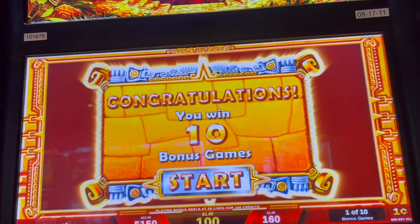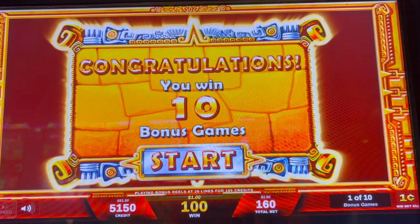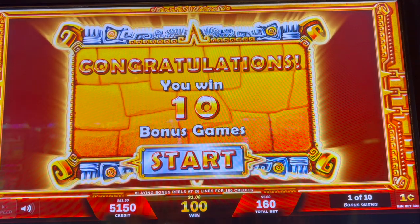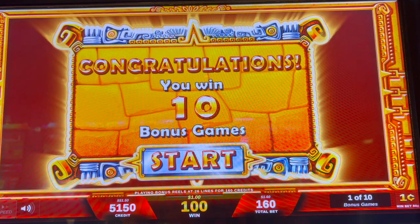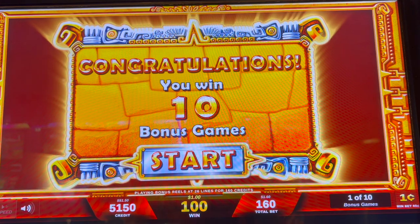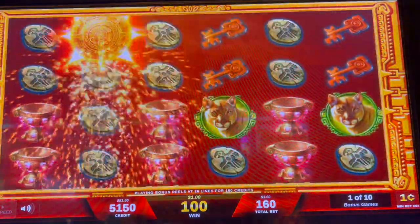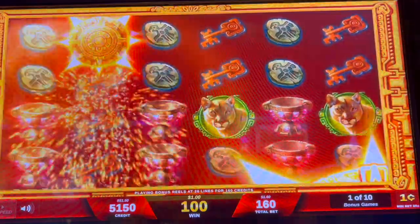Beautiful, beautiful! Now we have 10 spins on this one. It's the same concept — you get more discs and it will change your symbols into wilds. Let's go!